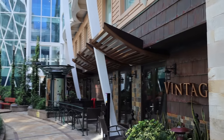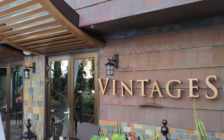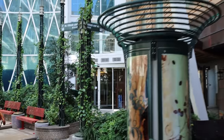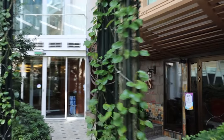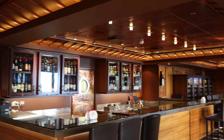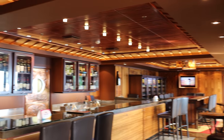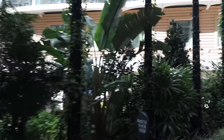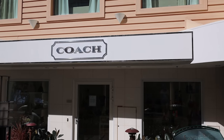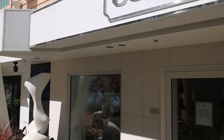Right next to the Italian restaurant is Vintages — the wine bar on board. If you're a wine lover or connoisseur, Vintages is the place to check out. They have nice seating and a wine bar. Then there's a Coach shop on board if you want to buy Coach bags, and a third Regalia store called Regalia at the Park.